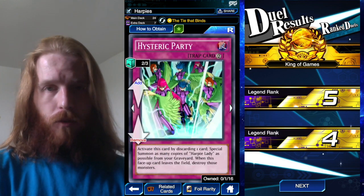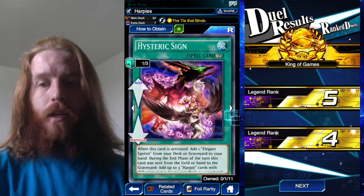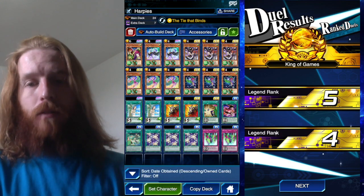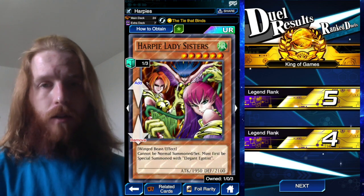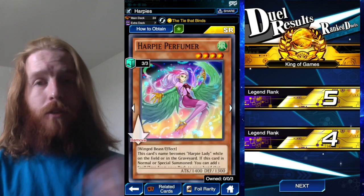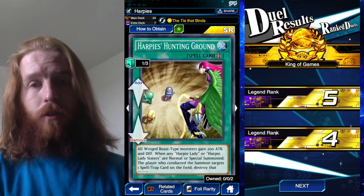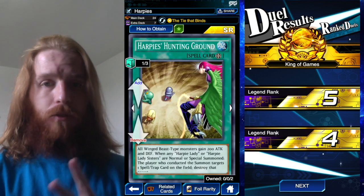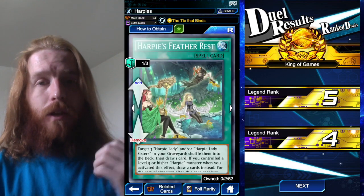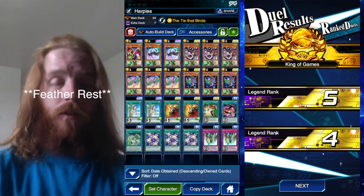Two Hysteric Party — that's a big difference. The reason I'm running three Egotist and a Hysteric Sign is: you want to open Channeler, somehow get Harpy Lady's Sisters on the field through Egotist or Hysteric Sign, then use Channeler's effect — discard a card, get Perfumer, and search two. One of the reasons I'm running Harpy's Hunting Ground is because that can be one of the two cards you search. If you don't open Feather's Arrest, you can get Feather's Arrest and another Egotist, or Hunting Ground and Egotist, or Hunting Ground and Swallow's Nest.